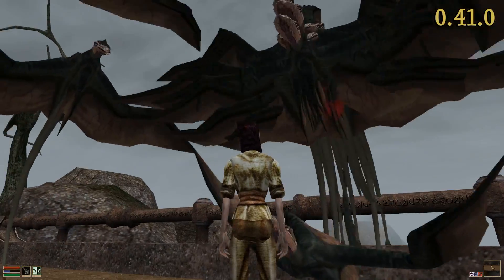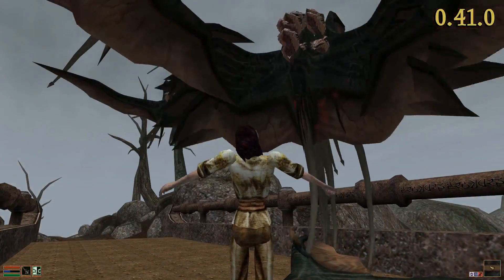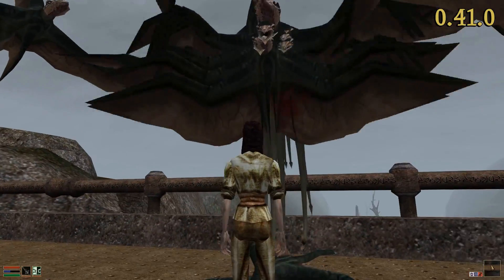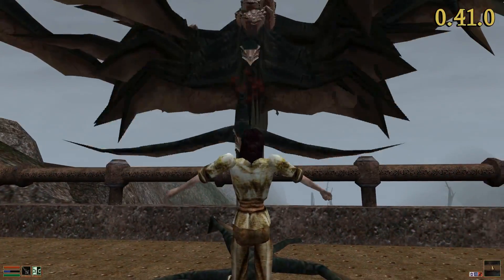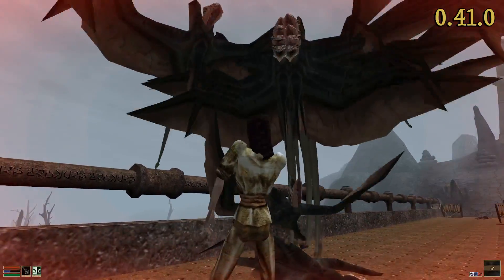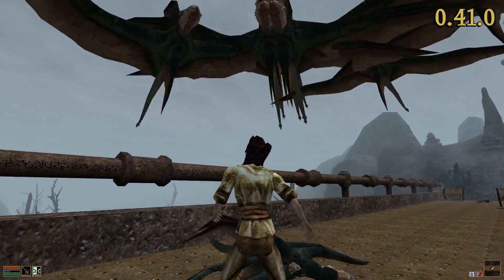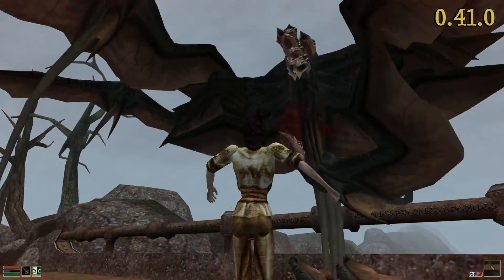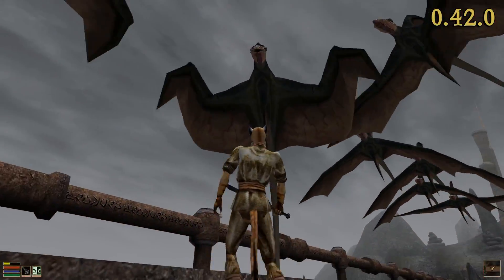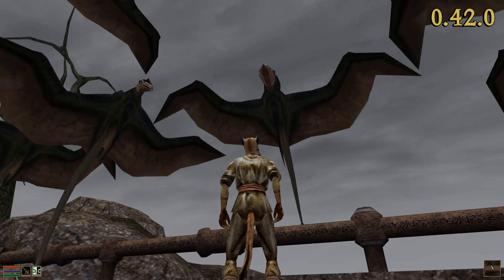To demonstrate the next issue, I have reenacted a typical fight scene in Morrowind. My character is surrounded by roughly a billion cliff racers, which are all eager to get their share. But watch how our most beloved enemies tear each other apart instead — a former unintended feature of OpenMW. The current version vastly improves the combat AI to prevent that kind of friendly fire.